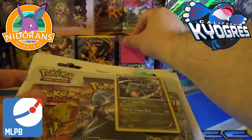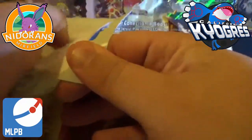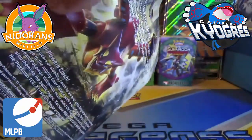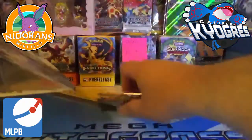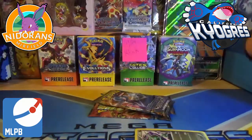If you don't know the points part of the system, here it is: Reverse holo rares are worth one point. Holo rares are worth two points. EX's and BREAKs are worth three points apiece. Full arts are worth four points. And I would like to pull a full art Sycamore. The two secret rares, Volcanion and Gardevoir, are worth five points.